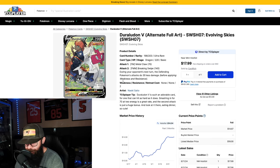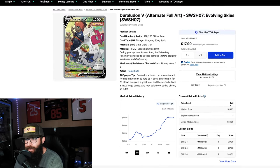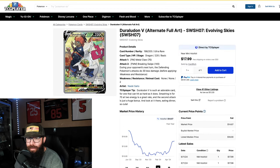The Duraludon V is from Evolving Skies, which is an extremely popular set, and we're at about the fifteen dollar range with some sales going a little higher around eighteen. So we'll call it fifteen to eighteen dollars. A year ago it was just under eighteen dollars. Not the most popular Pokemon, hence why this is one of the lower alt arts, but if you want to pick up a nice alt art from the best Sword and Shield set, I don't think you could go wrong at fifteen bucks long term.